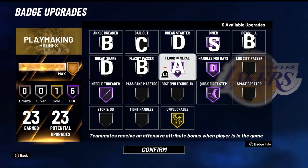If you are a playmaking build, always have Floor General on Hall of Fame. Even if you don't put on Dimer, you should definitely have Floor General just to at least see your teammates' percentages.